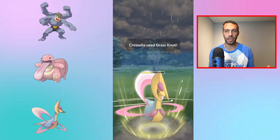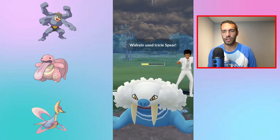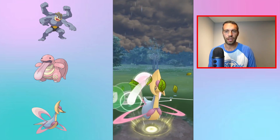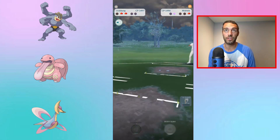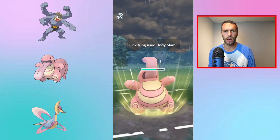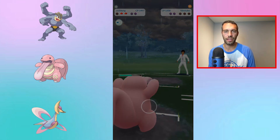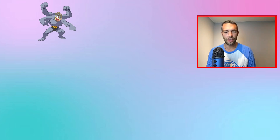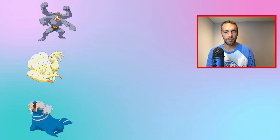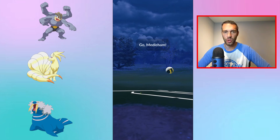Other bulky teammates to consider: Walrein handles most Flyers and does okay versus Ghosts; Azumarill with Ice Beam works but makes you double weak to Trevenant. You can't run Medicham because it's weak to Fairy too. Think about bulky Pokemon that aren't Fairy-weak and can cover Trevenant. I tried a full glass cannon team and went like 0-5 — Machamp needs shield or energy advantage to shine.